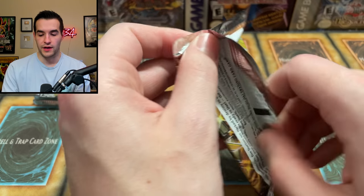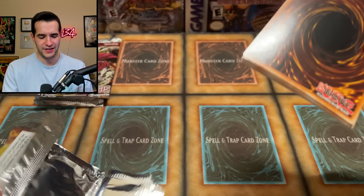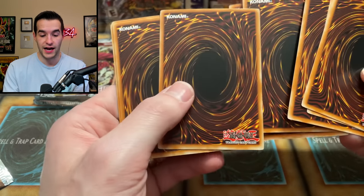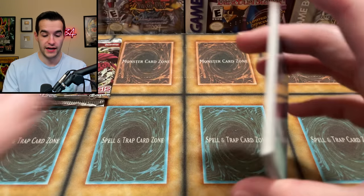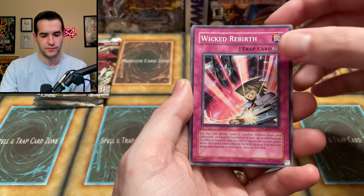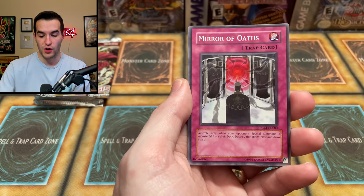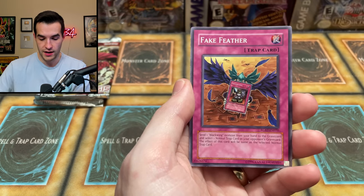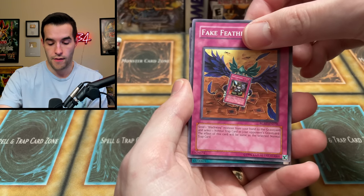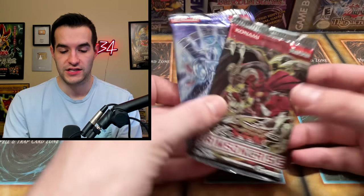Raging Battle — unlimited. That pull makes up for the entire 10 essentially. I don't know if it actually pays for it because these 10s are pretty expensive — I think I paid around 200 bucks for it. I got it from a guy at YCS Pasadena and I've had this sitting here since then. Mind Trust, Morftronic Videon, Wicked Rebirth, Attack of the Cornered Rat, Gigastone Omega, Mirror of Oaths, Moha — Fake Feather. Can we pull another Ghost or Ultimate? Double Tool CD — not that great. Two packs to go.